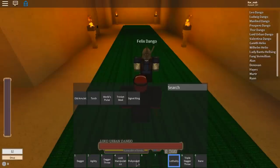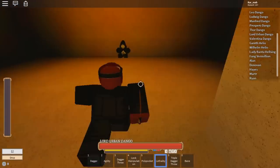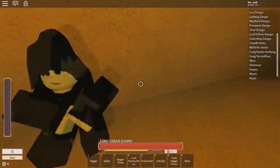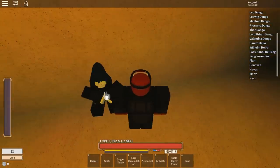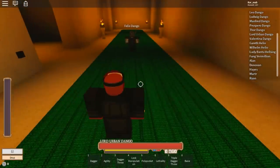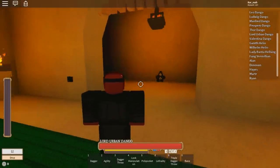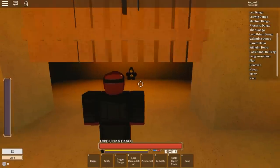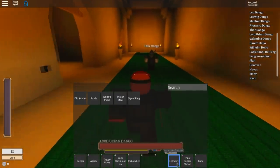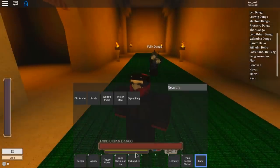Those are all the thief skills. Now onto assassin — once you get all the thief skills, you need around 30 kills and then you talk to the assassin NPC and he gives you more skills. Thief skills cost 30 each, and assassin skills cost 85 each. You get lethality, triple dagger throw, and bane, plus a couple of passive skills.